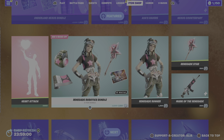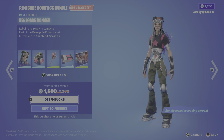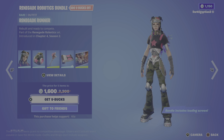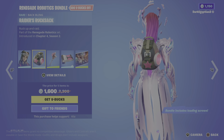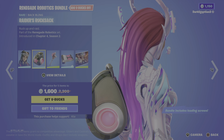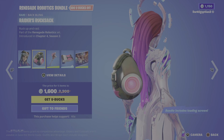We have the Renegade Robotics bundle, which is really cool. I was a bit late covering this because I tried to upload my video Saturday night and it got corrupted, so I had to wait until about two hours ago when I finished work to come back and record it again. We have the Renegade Runner — rebuilt and ready to compete. Moving on, we have the Raiders Rucksack — rock up and raid.